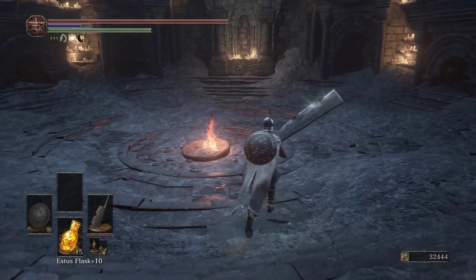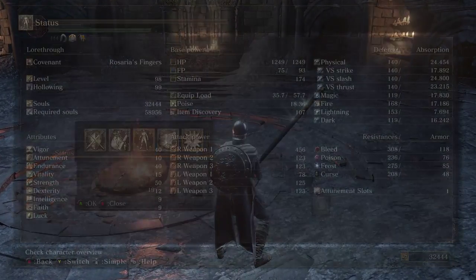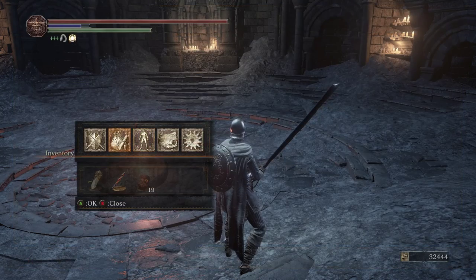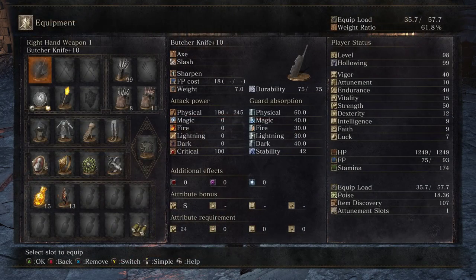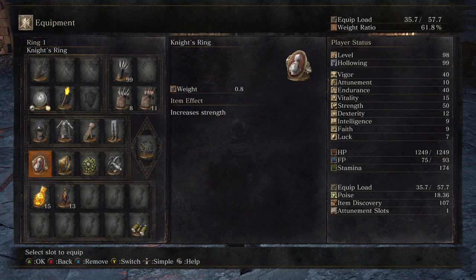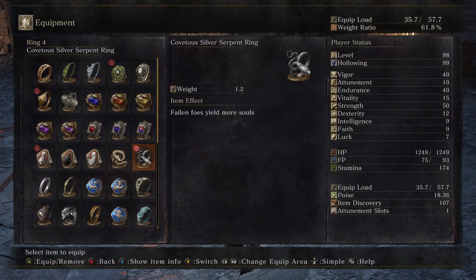I've also changed my build. I'm just going with 50 Strength, 40 Vigor, 40 Endurance, no Dex, no nothing else. And I am just using a plus 10 Butcher Knife and just the Herald Set with the Knight's Ring to get a little bit extra there.